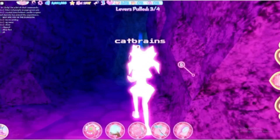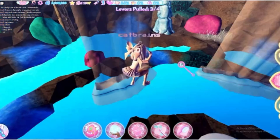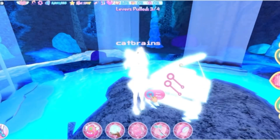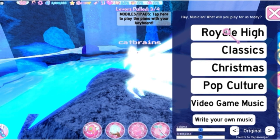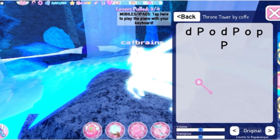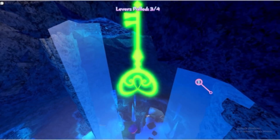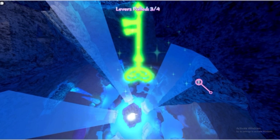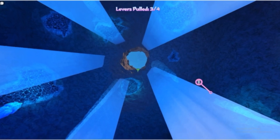A passageway will open up, which we're just going to fly through. Then it will take us to a piano, which we'll play. Go to the Royal High music and then the Throne Tower music and play all of it. Once you play it, there's going to be another cutscene — there are a lot of cutscenes.